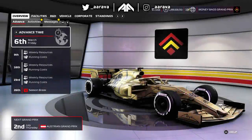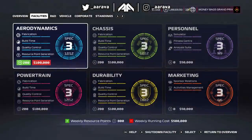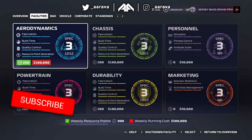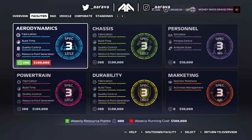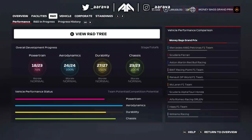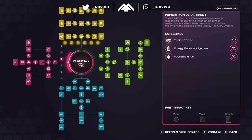Hey what's up guys, Arava here and welcome back to a brand new video and the third and final installment in this saga with the maxed out My Team Career Mode car. We started off asking what if we had two billion dollars and R&D points to spend in F1 2020 My Team Career Mode, and then we obviously reached a maxed out car. We drove that maxed out car in a separate video at the Hungarian Grand Prix and saw how beastly it was.